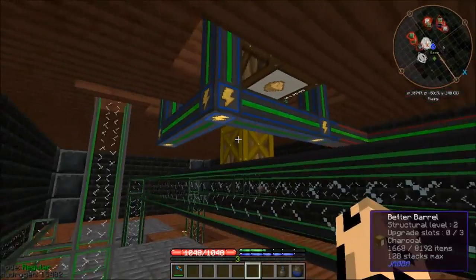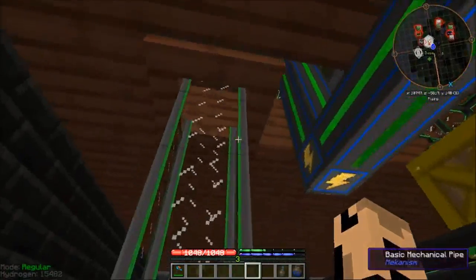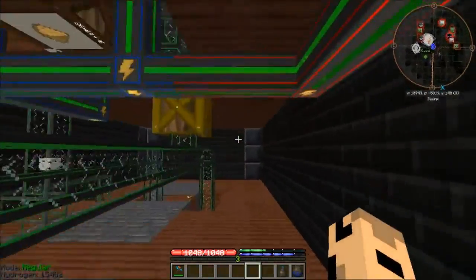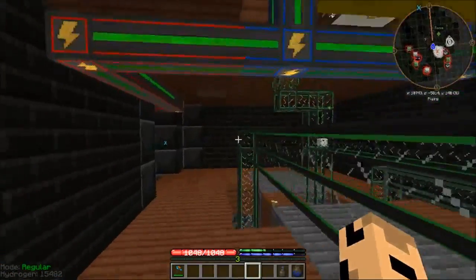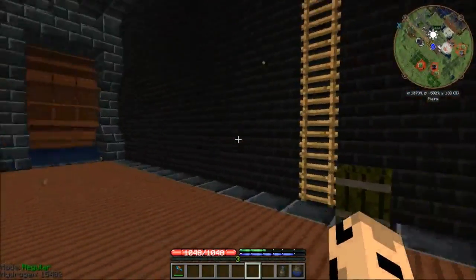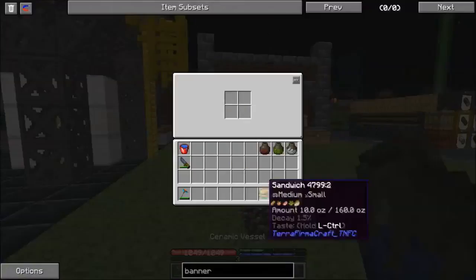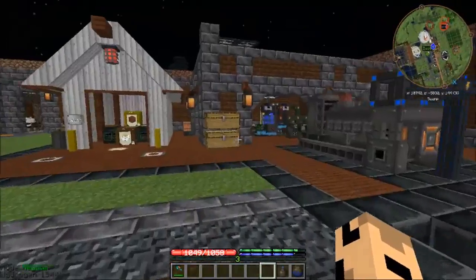Wood goes into the coke oven, coal comes out there. Creosote goes up into a tank I've got here, and then into the bottler — just like that. I just walk away and forget about it. This guy makes a lot of charcoal. I thought I would always need a lot of charcoal in this game, but not so. Charcoal is good for a lot of things, just... afterwards you don't need it quite so much.